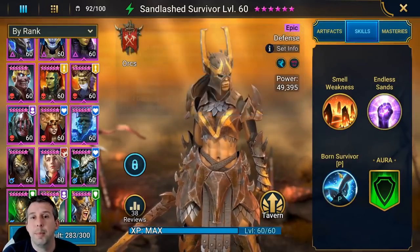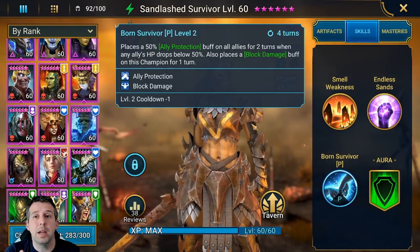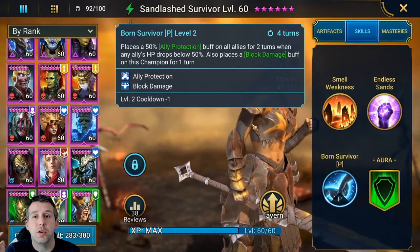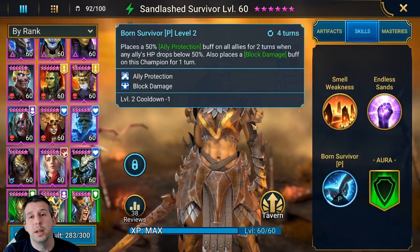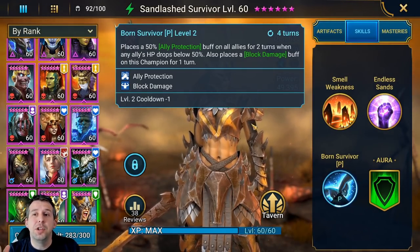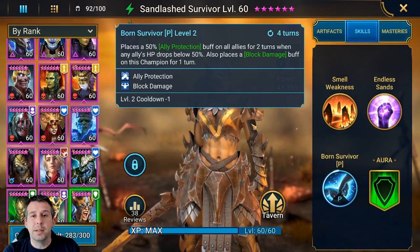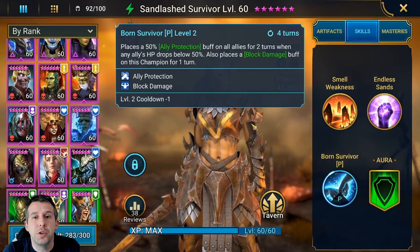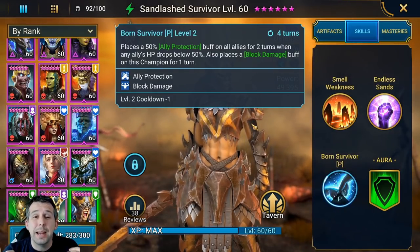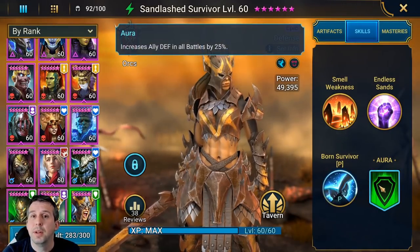She's also got a passive which is insanely good. She places a 50% ally protection buff on all allies for two turns when one ally's HP drops below 50%. So if a big hit comes in on one of your champs, instantly ally protection goes across all allies and she gets a block damage buff on herself for a turn. She soaks up all that damage and blocks damage so she's not going to die straight out — actually insane in clan boss.